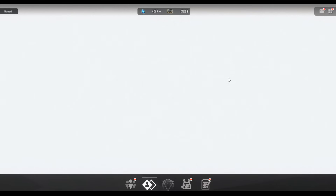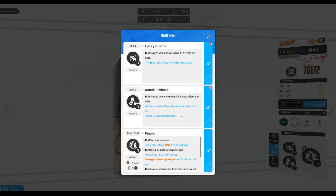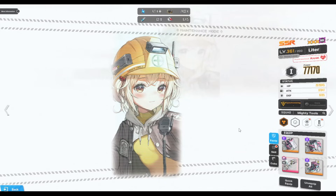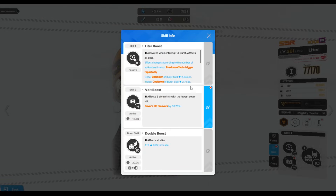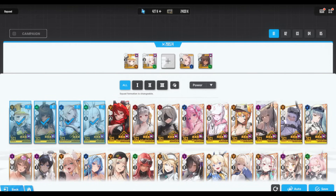Looking at currently viable teams: Modernia teams typically run Alice or Red Hood with a sniper rifle to quick-scope and charge the burst gauge. Modernia benefits heavily from Noir and Blonde. If you don't have Modernia, the choice is simple — bring Winter Modernia, aka Ludmilla, and run that same team. With the synergy from Noir and Blonde, you basically never have to reload: Max Ammunition from those units refills the clip, and Ludmilla's Skill 1 refills it further, so you will never run out of ammo.